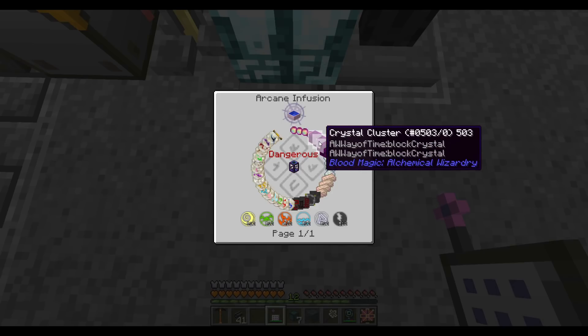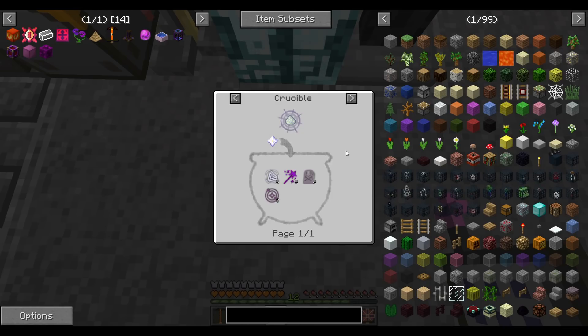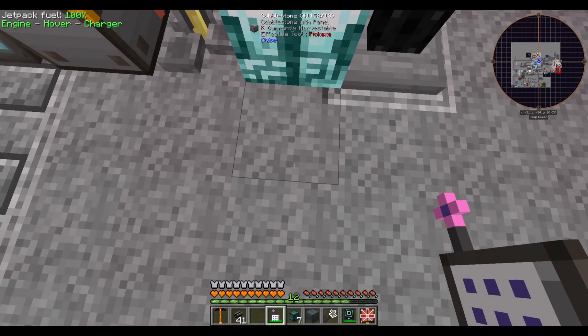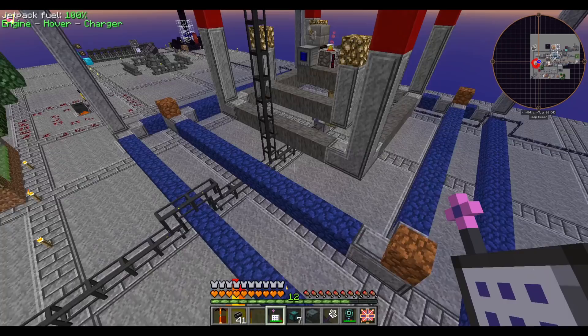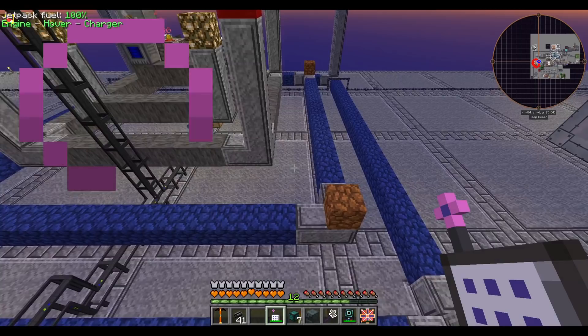Crystal clusters require Gaia Spirit, so we have to kill the Gaia Guardian — not particularly difficult. These catalysts could be trivially crafted, but they require soul shards and life shards, which require doing the Convocation of the Damned — one of the highest tier Blood Magic rituals. So let's get started working towards that. We're going to need a tier 5 altar; our altar is currently at tier 4. The crystal cluster is used to make the tier 6 altar, so we can't need tier 6 yet.